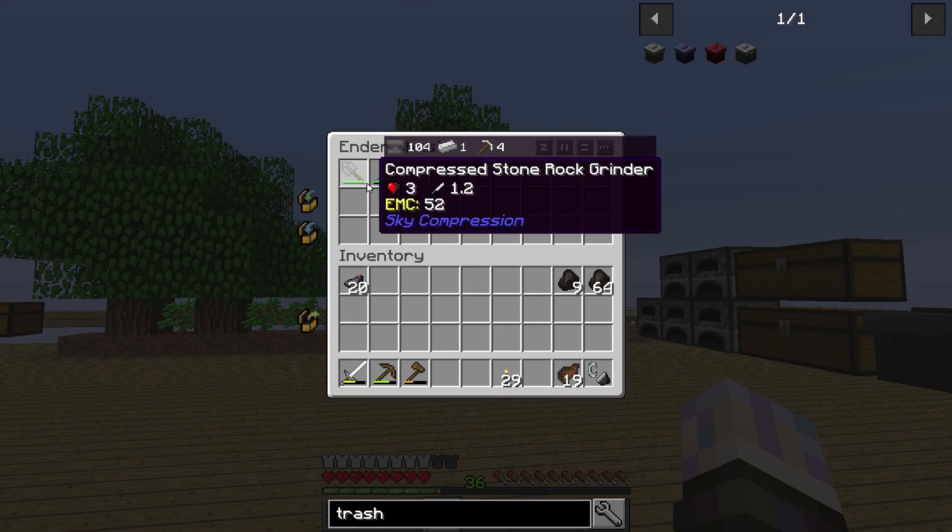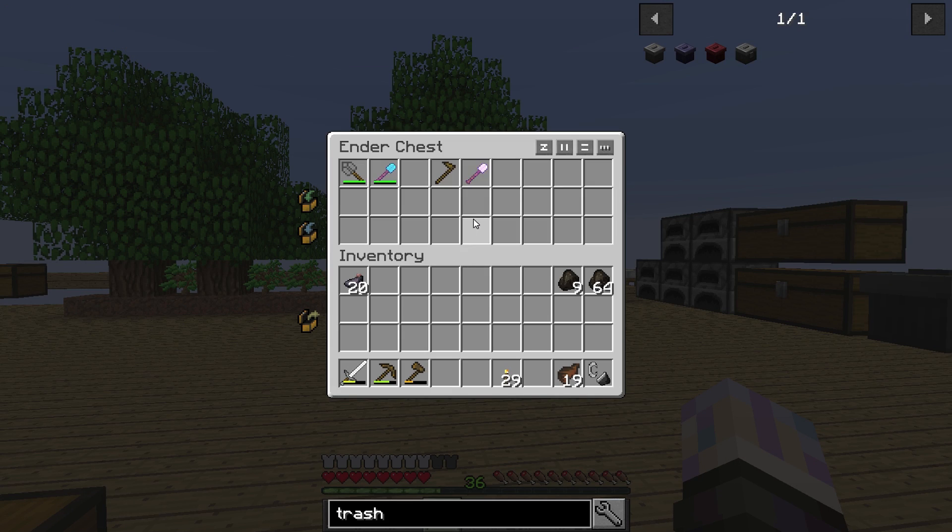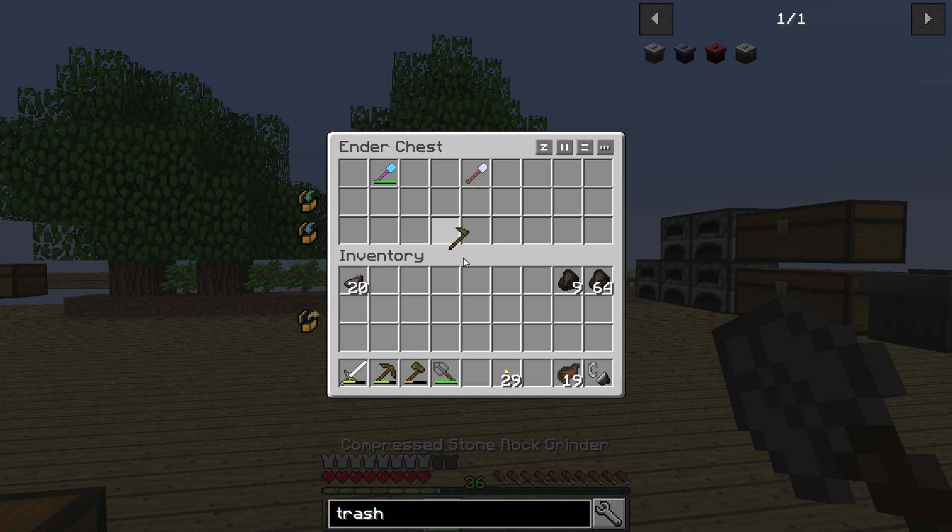One more thing I want to show you: we have a bag in our inventory, you click on that thing and it actually gives you access to your ender chest, so you can actually use it for storage.